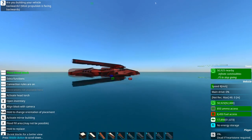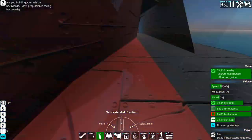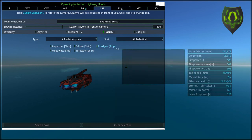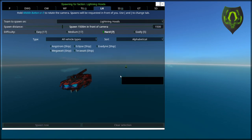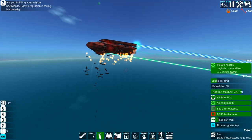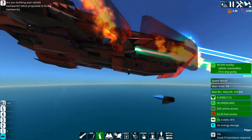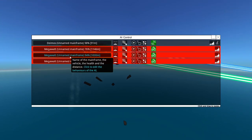They would shoot this thing straight out of the sky. Let me demonstrate right now. Let's go hard — let's spawn in two Megawatts. Whoopsie daisy — instant block confetti! The Deimos is definitely dishing it out as much as it's taking, but it's also losing blocks really fast.